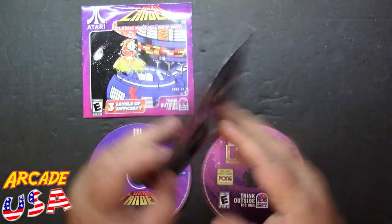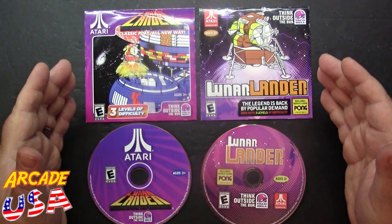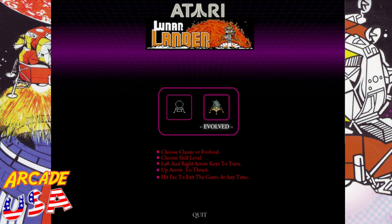Anyway, that's enough talking about the CDs and the little cases — let's go do some landing. Atari and Legacy Engineering presents Lunar Lander. Just like the other Taco Bell games, we have a Classic and an Evolved. Down here we have our instructions: choose Classic or Evolved, choose skill level, left and right arrow keys to turn, up arrow to thrust, and Escape to exit. We're going to start with the Arcade Classic.